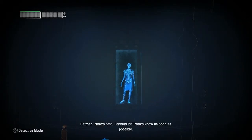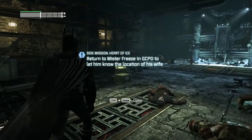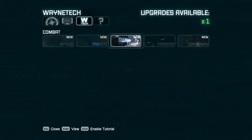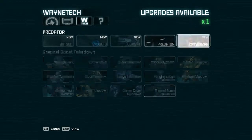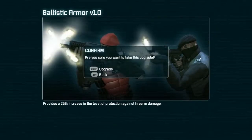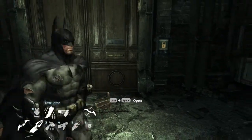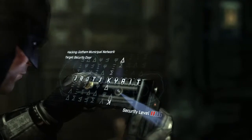Nora is safe. I should let Freeze know as soon as possible. Leveling up. Catwoman is completely stuck. Let's go with Catwoman — I'll start with upgrading her because we're going to need to pick up those trophies. And now back to the mission.